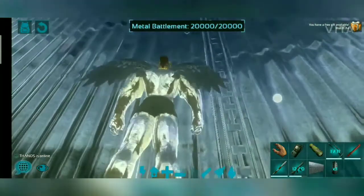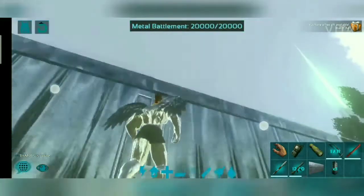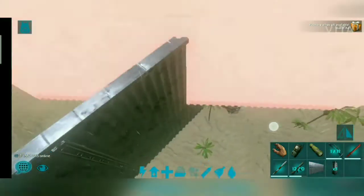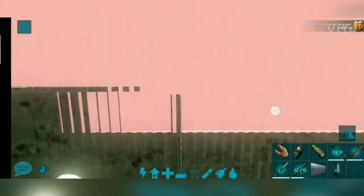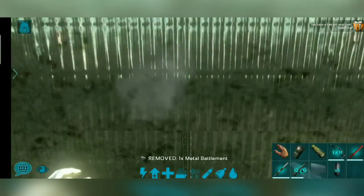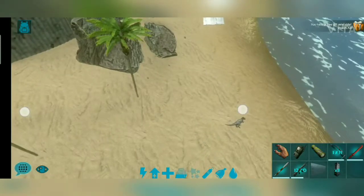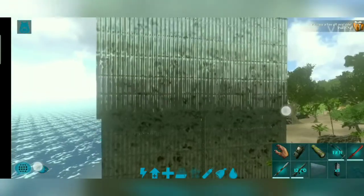Okay, now fix it. Let's go to the second battlement — place it inside the metal pillar. Okay, now fix the second one, it's ready. This is the double battlement. It's very easy to build.